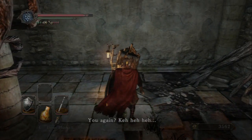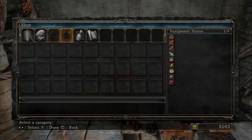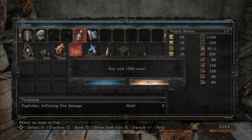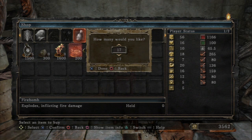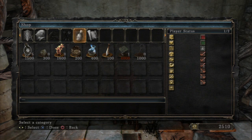Hello Melentia! Fire bombs — I need some. Two thousand souls isn't a whole lot but I really don't need that many. I'll settle for six.